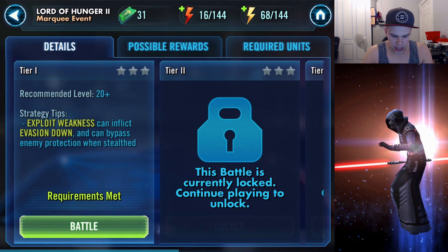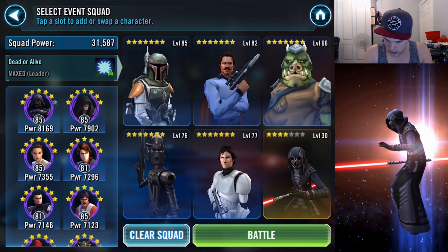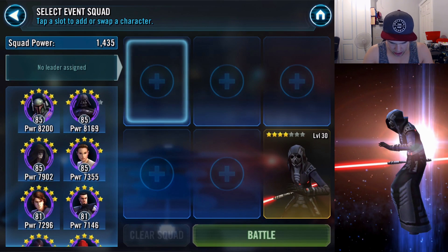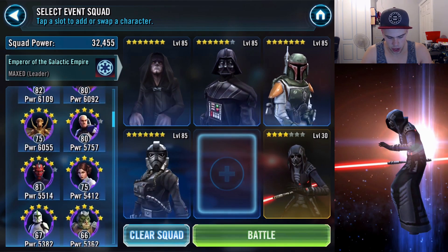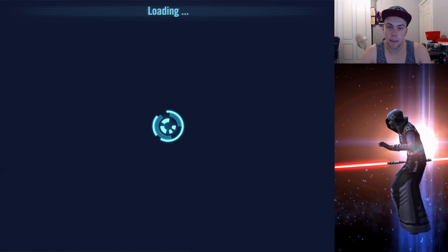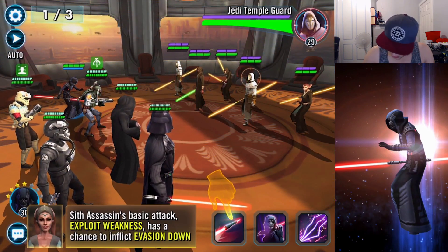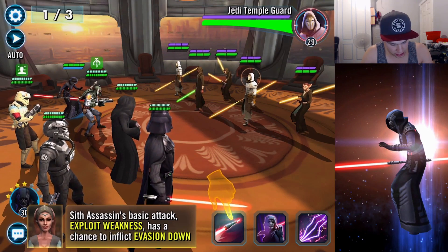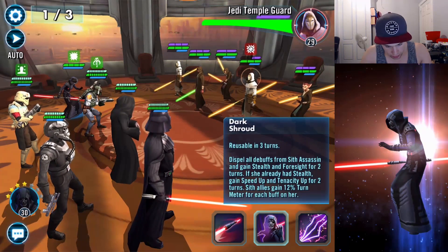Exploit Weakness can inflict Evasion Down and can bypass enemy protection when stealthed. So this is our first ever look at the Sith Assassin. I believe we are up against Jedi characters in this one, so we are going to select our nice Empire team. That Palpatine lead will really help out against the Jedi. The Sith Assassin's basic attack has a chance to inflict Evasion Down, as we just saw there.